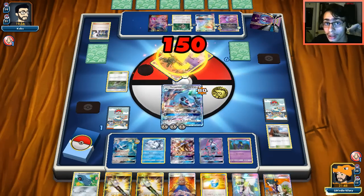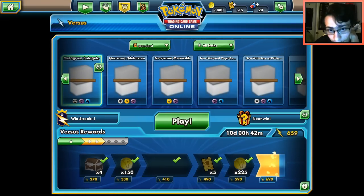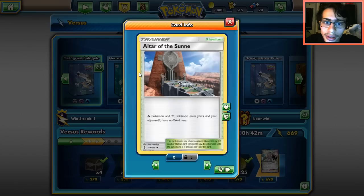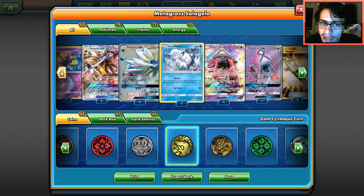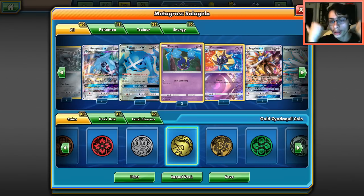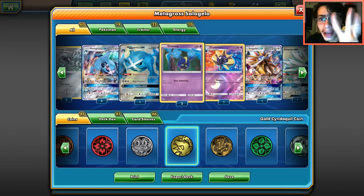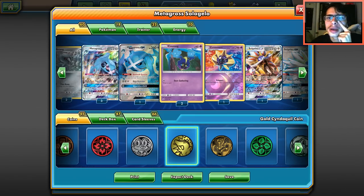That'll wrap up today's video. The Lycanroc game showed the struggle of this deck - it can be hard to build up against aggressive decks. But we showed the deck nicely here against Drampa Garb. I really like this deck. Maybe I'll dump one Altar of the Sun and throw in another Vulpix or a third Choice Band. You can see how you can beat Gardevoir and Drampa Garb - you might just struggle against rogue decks like Lycanroc Works. Thanks for watching - if you enjoyed, hit like and subscribe. We're on the road to 3,000 subscribers!